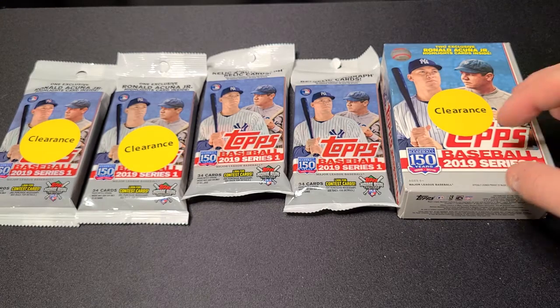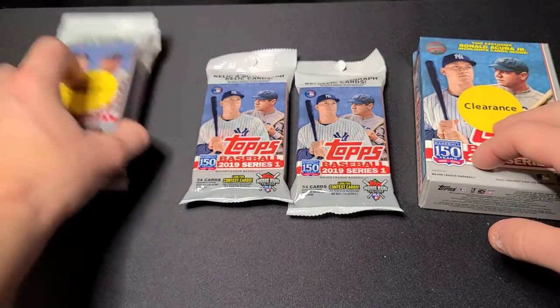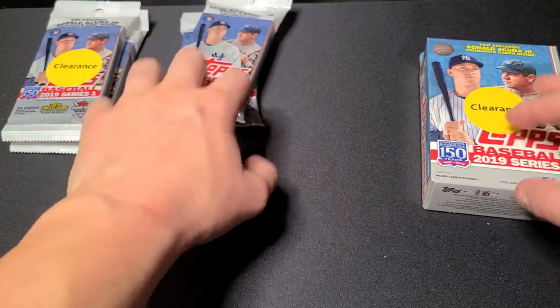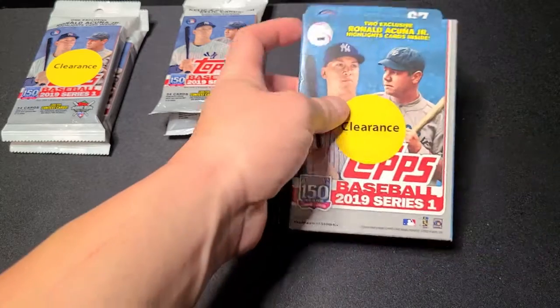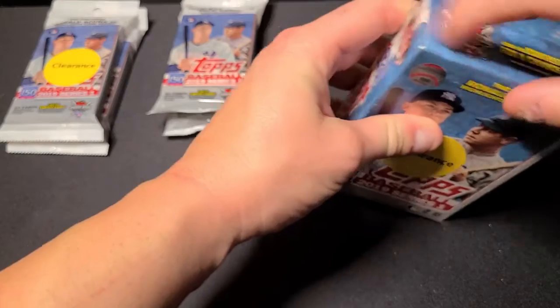What we're going to do here is start with the Blaster Box and then go to the fat packs second. So let's stack our fat packs over here. Like, click, subscribe as we're getting started, and here we go into 2019 Topps Baseball Series 1.